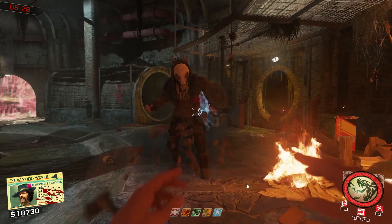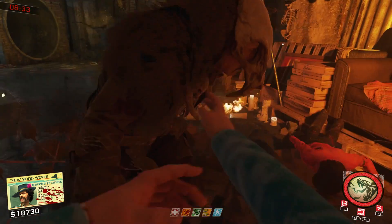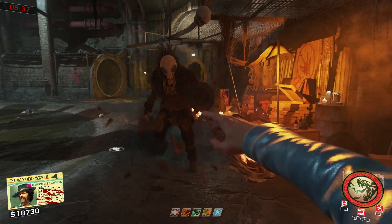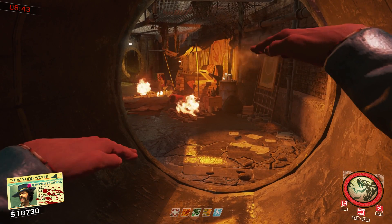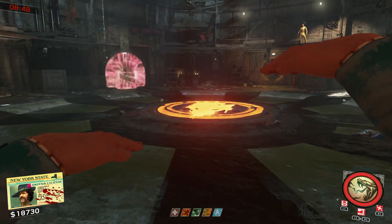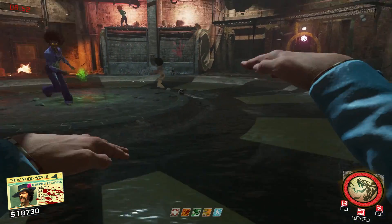I recommend killing the rat king so that you only have to deal with killing just the zombies, and you can do this by using the shurikens. This might take some time to kill him but just keep moving back and let him chase you at arm's length away. Eventually he's going to take enough damage and go away. Once he's gone you can pick up the eyeball and press square at the center of the room, and this will ensure that only zombies spawn in indefinitely.